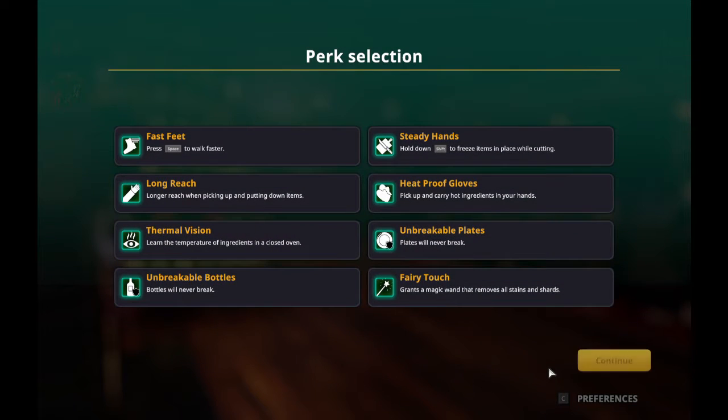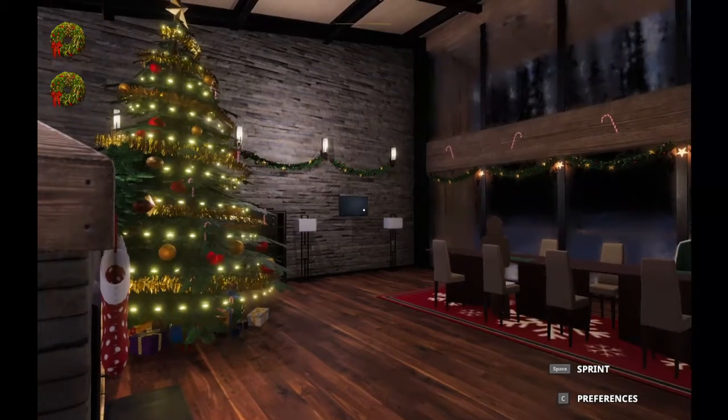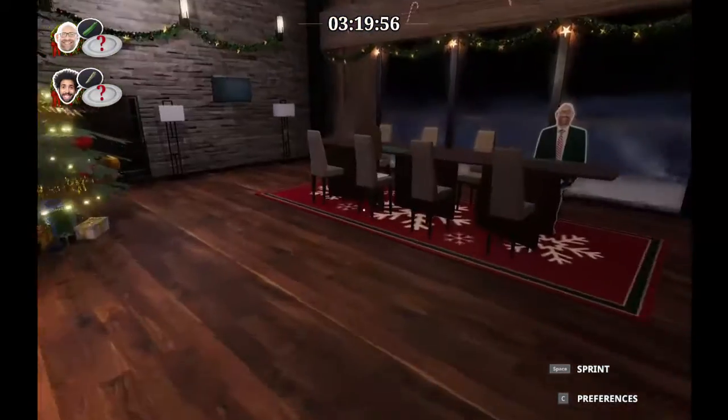This looks like a continuous thing. Perk selection — I just pick all of them. Two guests.